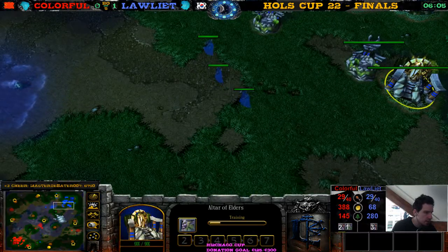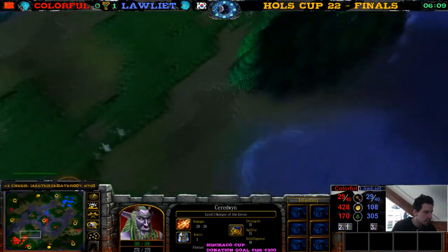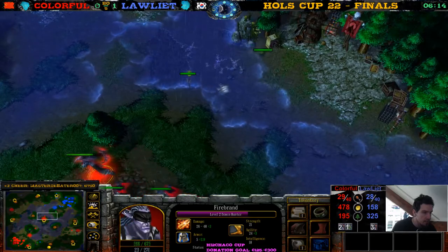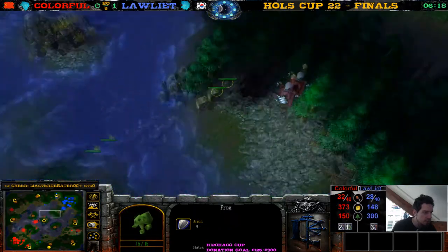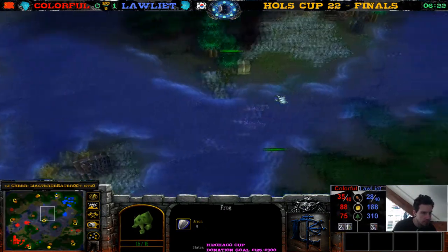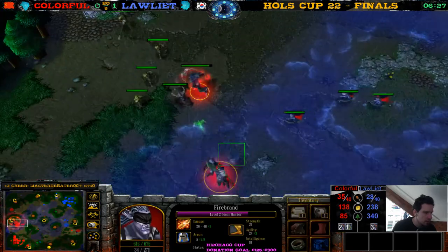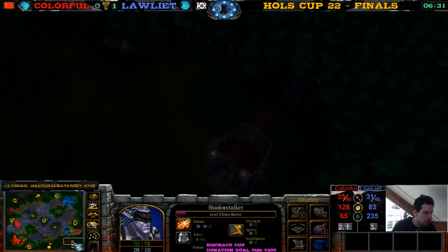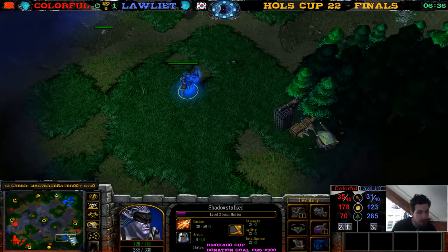The Keeper is going to be out in a moment — wait, there's a Keeper, Keeper already out here for Colorful. He places down the Sentry Ward so he can see the frog — pay close attention to the frog. The Demon Hunter will get level 3 now. This Demon Hunter going for the bottom right — let's see what item he gets. If it's Boots of Speed he's going to be pretty happy. Scourge Bone Chimes — super happy. Mana items, not really that happy.